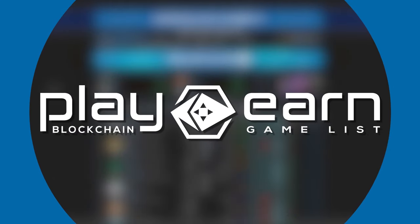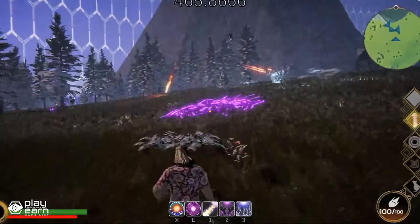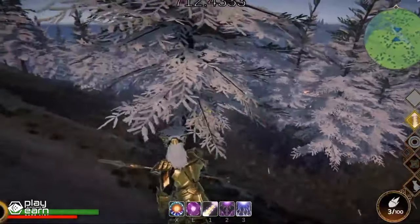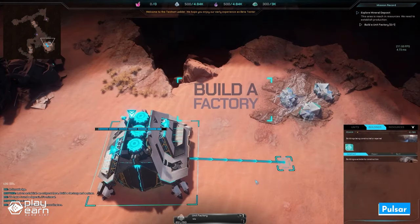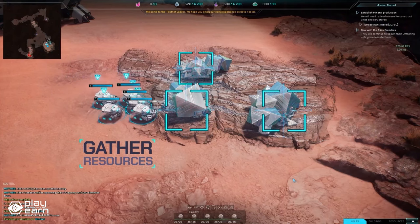Hey guys, Soleno here from playtoearn.net. If you don't know about Avalanche, it is a layer one blockchain that functions as a platform for decentralized applications and custom blockchain networks. It can achieve high throughput and offers compatibility with the Ethereum virtual machine, which is why a lot of blockchain gaming projects have also chosen it as their home. Here are the top five play-to-earn games on Avalanche right now that you can add to your list.